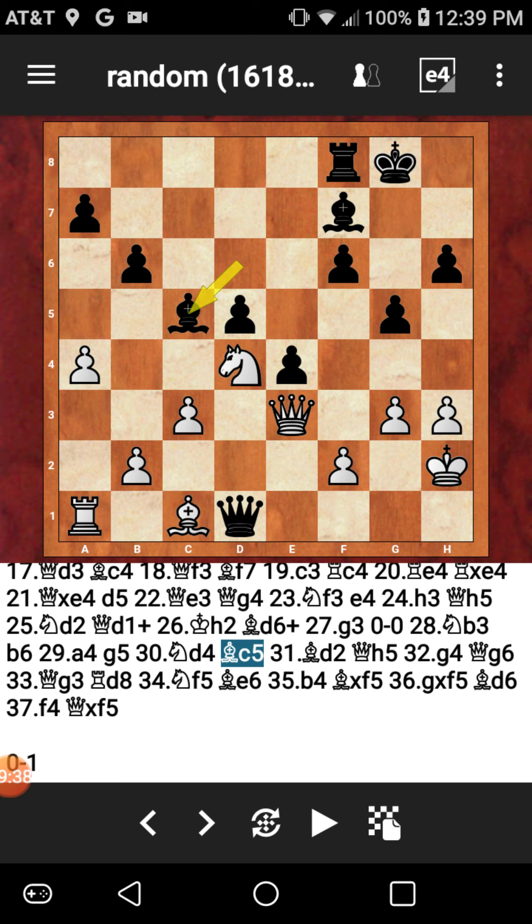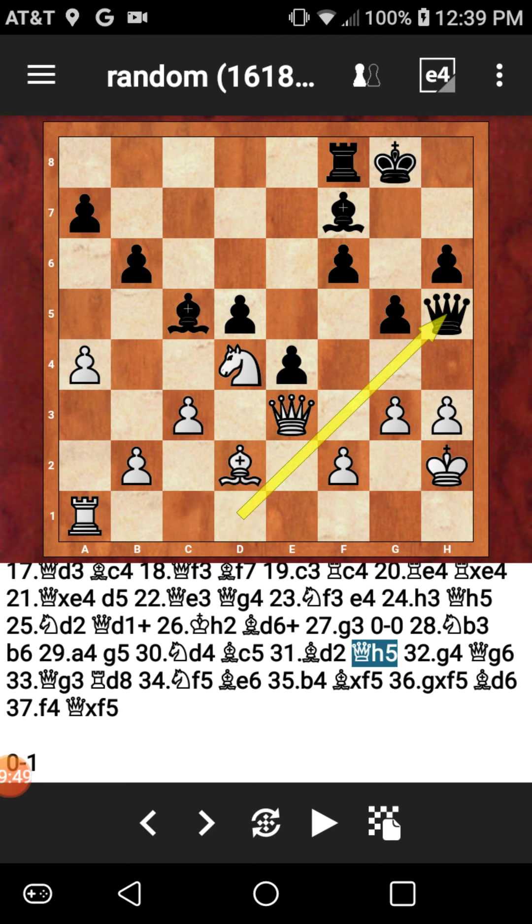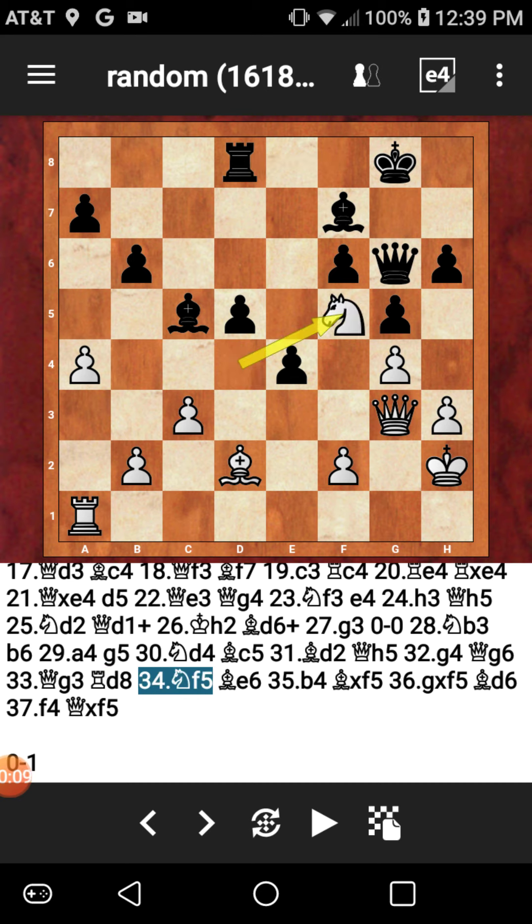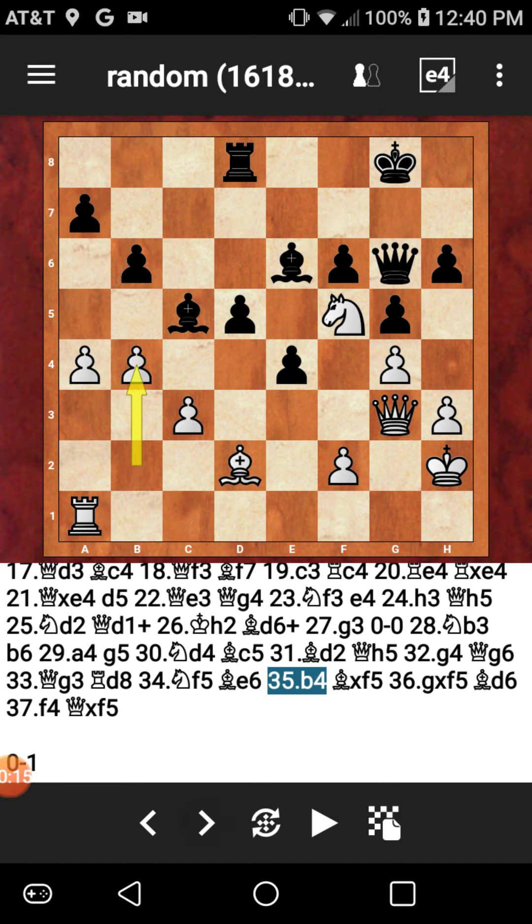Bishop C5 — now I'm pinning his knight, saying you can't move the knight because there's a queen behind it. He goes ahead and develops his bishop to D2. Kh5. We see G4, dropping my queen back, and then Qg3 — just a very complicated game now between both sides. I decided to get my rook involved: Rd8. Knight F5 now for white. Bishop B6, attacking the knight with the queen and the bishop.